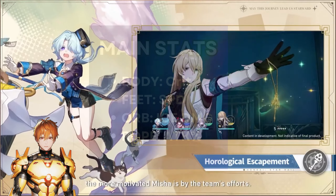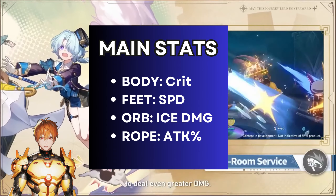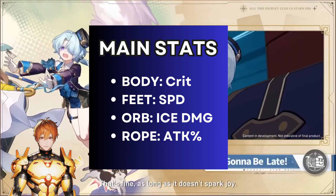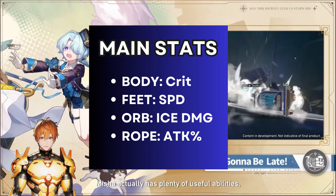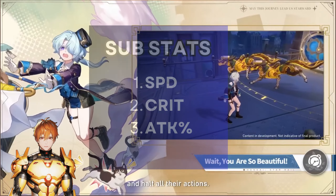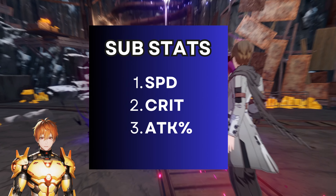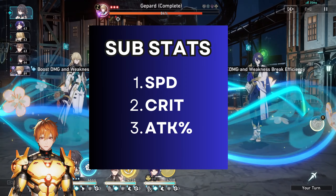For the main stats, you're going to be looking for a crit rate body. Ideally, you can also have a crit damage body, assuming you have crit rate substats to compensate for that. As for feet, it's going to be speed, orb is going to be ice damage, and a rope attack percentage. As for the substats priority, you'll be looking for having enough speed on your Misha so you can act multiple times within certain cycles. Crit stats, attack percentage, and that's basically it.